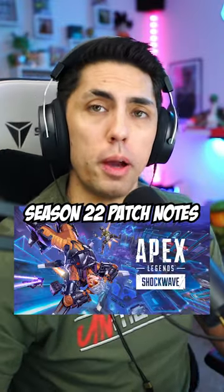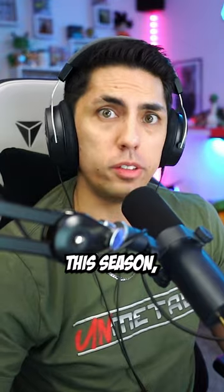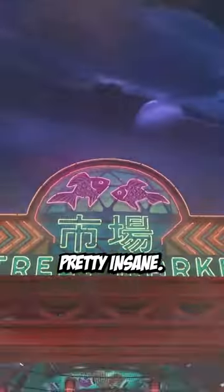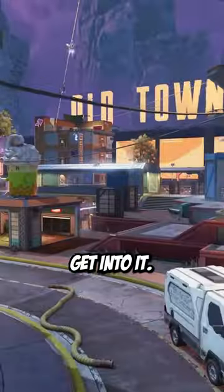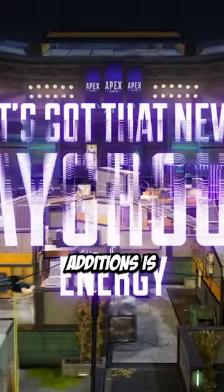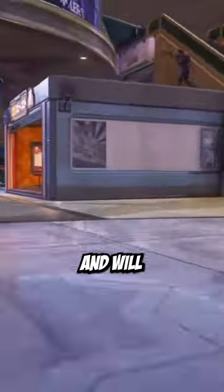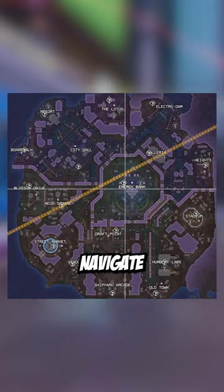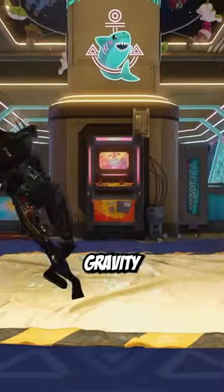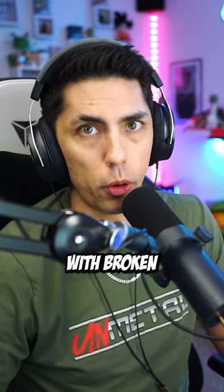Apex Season 22 is about to drop and there are a ton of changes happening this season. First off, one of the biggest additions is a brand new map called E-District. This nighttime map focuses on verticality and will feature 17 unique POIs and several ways to navigate including jump towers, gravity lifts, and zip lines. From the trailer the map looks pretty nice — I just hope it plays as good as it looks.